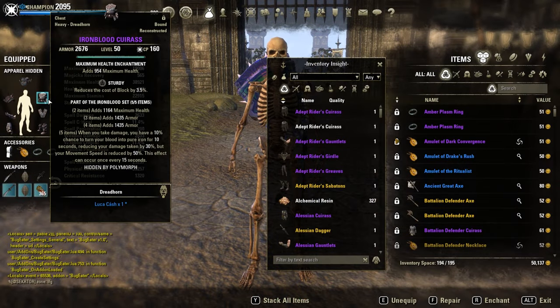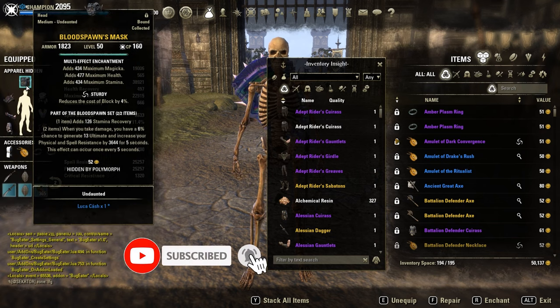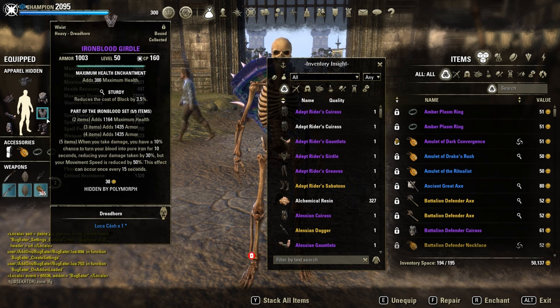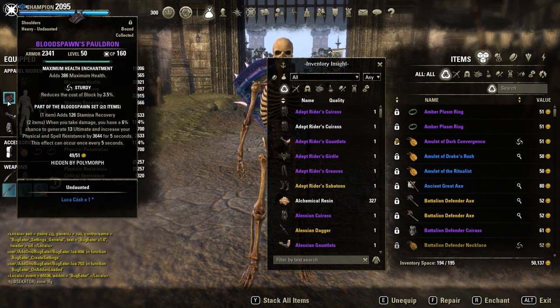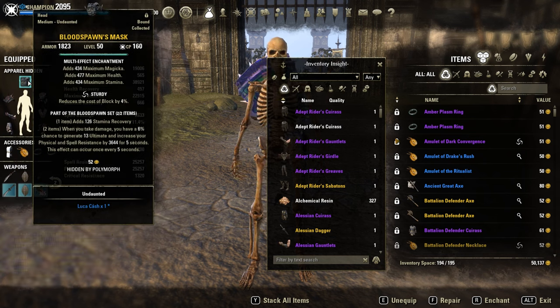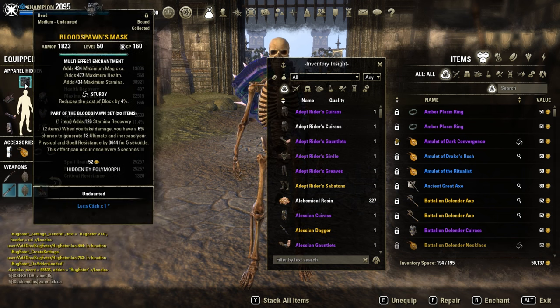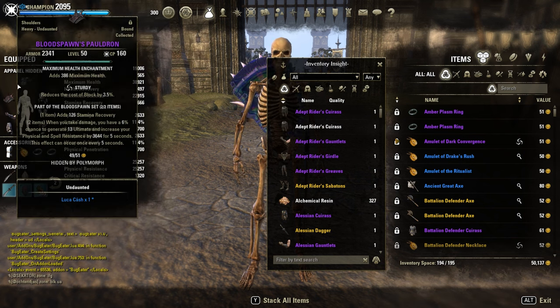Let's talk about the traits and glyphs. I'm on full Sturdy — keep in mind it's a perma-block build, so we need full Sturdy, it's really important. Then glyphs: max HP. I only have one Prismatic, but full max HP is better. Six heavy, one medium — you can also go with seven heavy if you want.